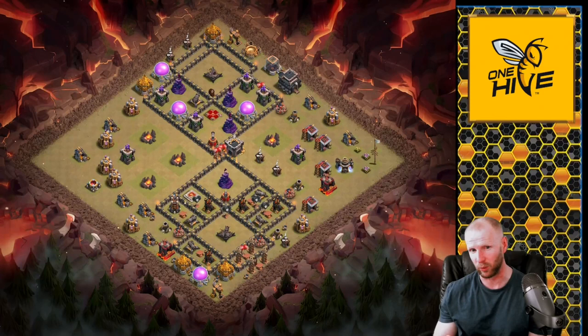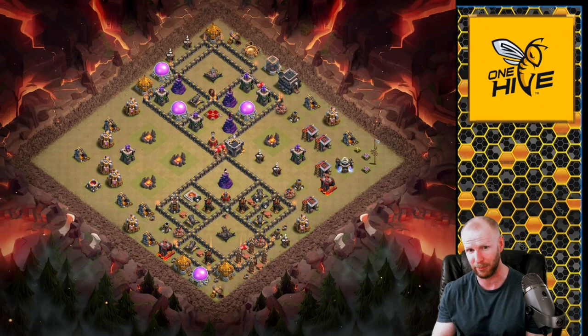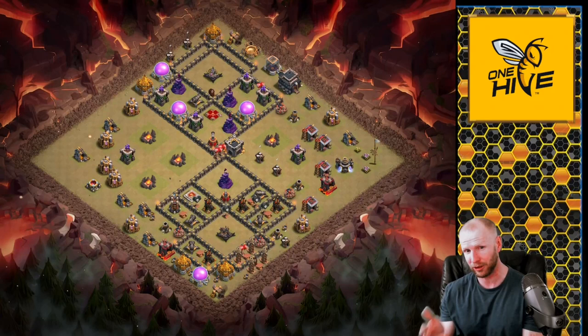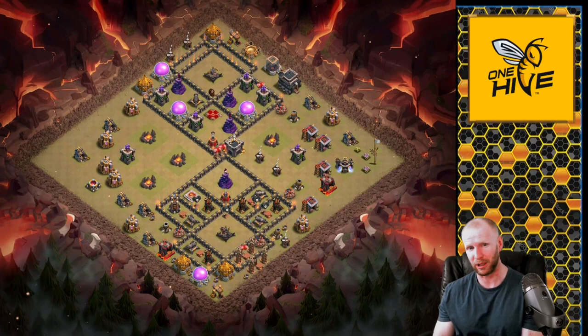Welcome back to Clash with Eric. The last two weeks in one hive have been jam-packed with base building — we've been building Town Hall 12 bases for DreamHack Dallas and the Poland World Championship qualifiers. Today we're concentrating on Town Hall 9, but these concepts apply to everyone. We'll go over trap concepts first, then build a base completely from scratch.